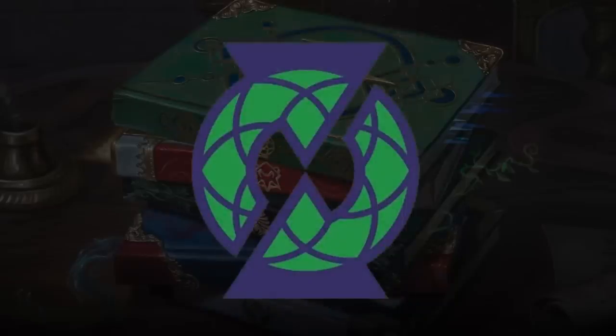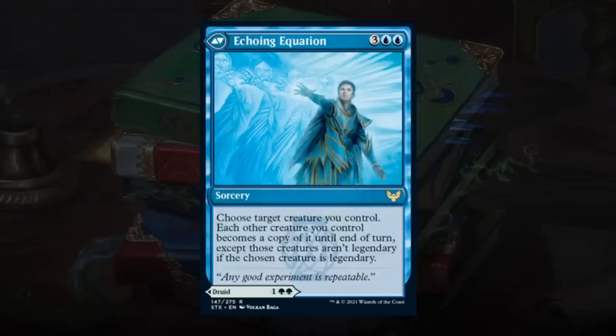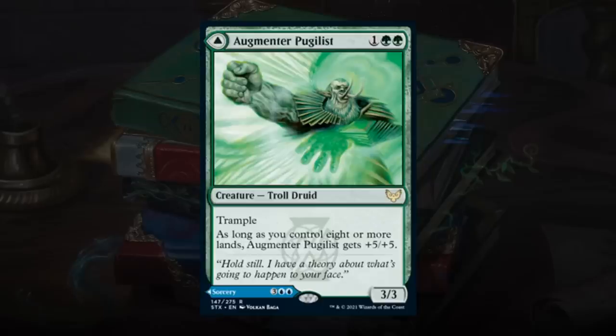Next up is Quandrix, the blue-green college. We start strong with Augmenter Pugilist, a 3-mana 3/3 Troll Druid with Trample. As long as you control 8 or more lands, it gets +5/+5 — becoming an 8/8 Trampler. The back half is Echoing Equation, a 5-mana sorcery that makes each other creature you control a copy of target creature you control until end of turn (ignoring legendary). Probably most interested in the Pugilist half, highlighting the blue-green mechanic of getting to 8 lands. Already great as a 3-mana 3/3 Trampler — so it's all added upside. Happy giving this an A.